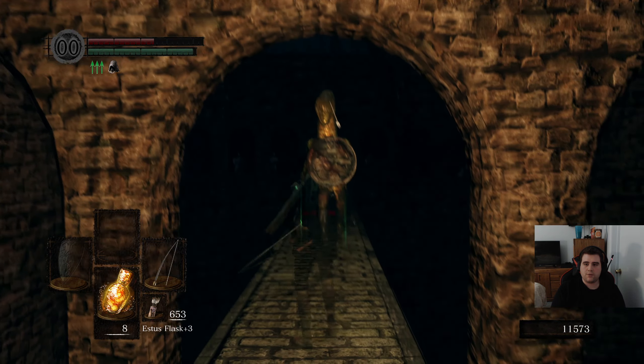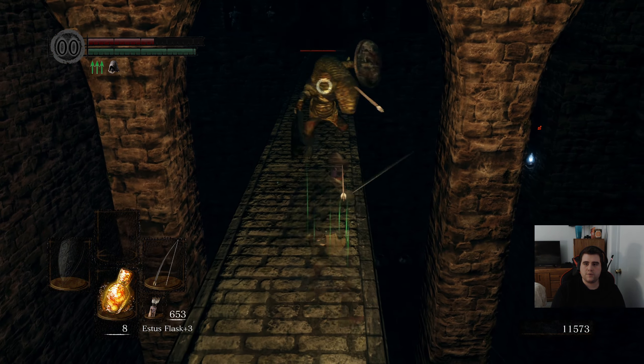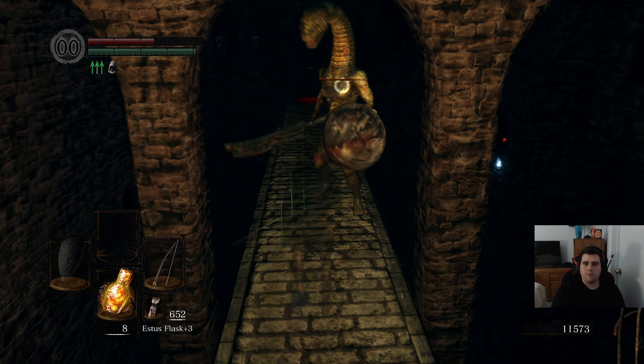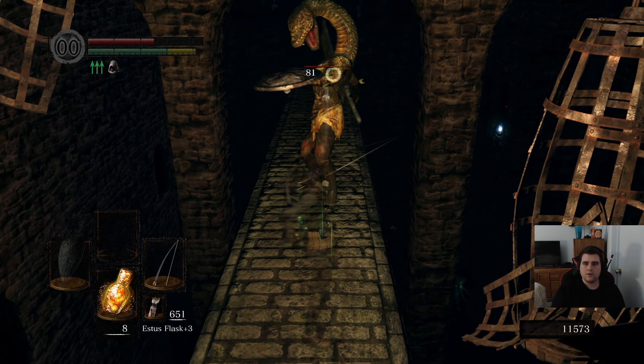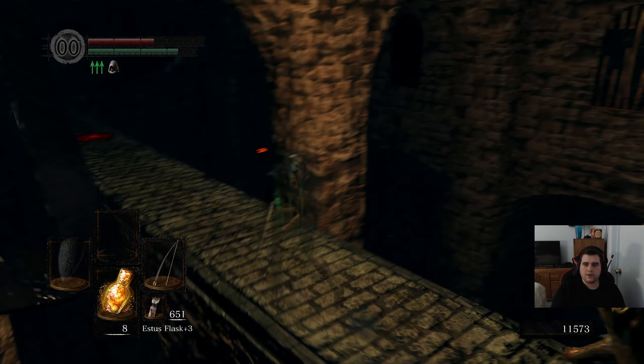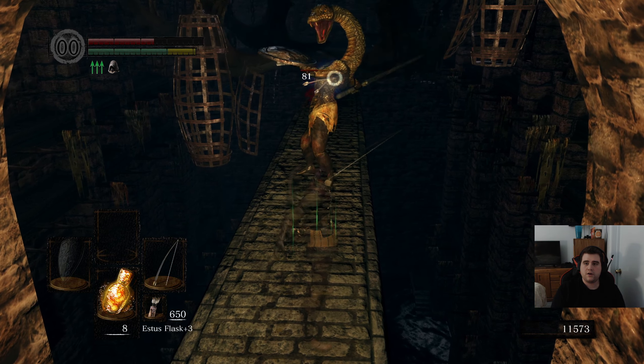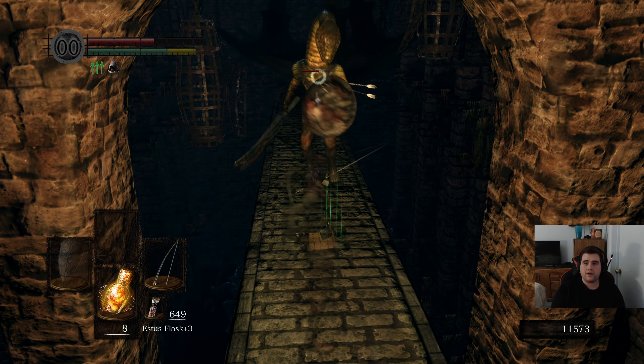Enemies with shields are just always a problem. I have no choice but to be grateful they don't have a spear. Because I still have the option of hitting them while they are mid-attack. If they had a spear, my options are basically just cry and die.